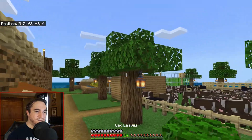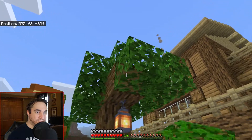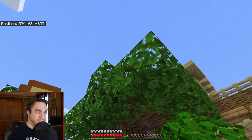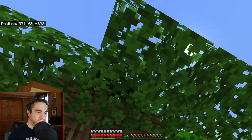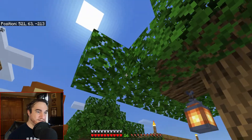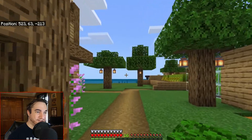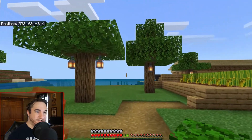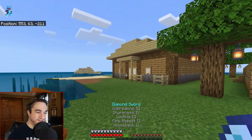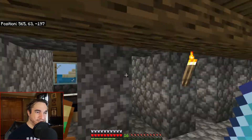Walking out here — I need to fix this. I forgot to put some extra blocks here. Maybe a little uneven, let me put some here. This is what you do in Minecraft — you just become antsy about how your stuff looks. So these are the lanterns here, and there's the hotel.